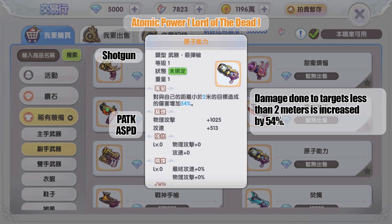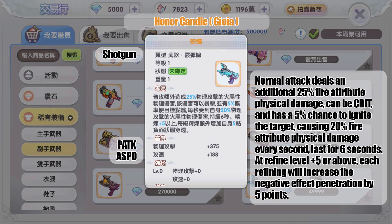The gold shotgun from MVP Lord of the Dead increases damage done to targets less than two meters away from you by 54 percent. Lastly, the gold shotgun from Juno map MVP Jioya: normal attacks deal an additional 25 percent fire attribute physical damage, which can crit, and have a 5 percent chance to ignite the target, causing 20 percent fire attribute physical damage per second for six seconds. At refine level +5 or above, each refining level increases negative effect penetration by five points.